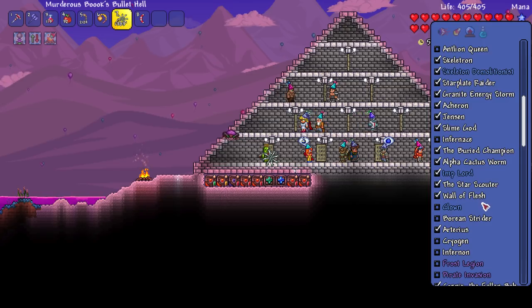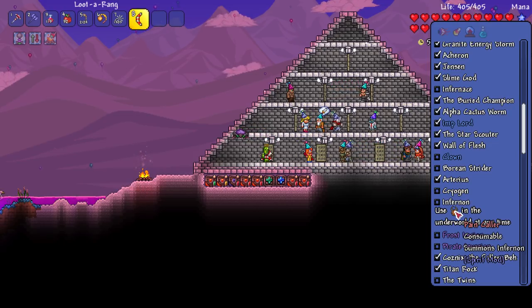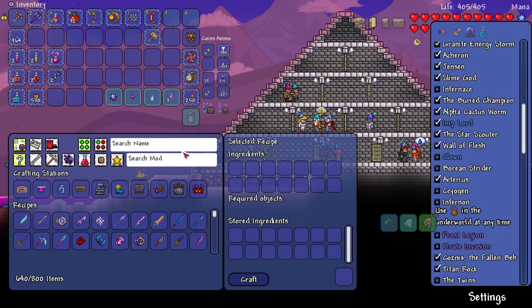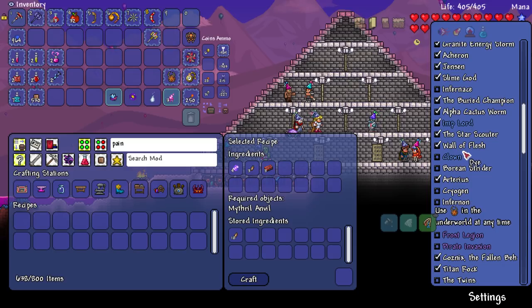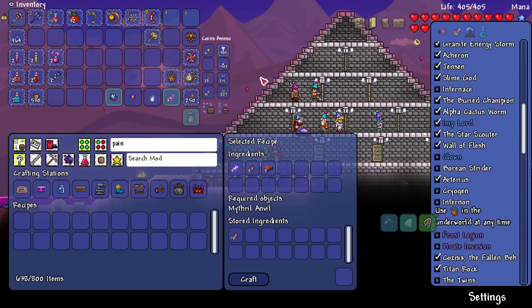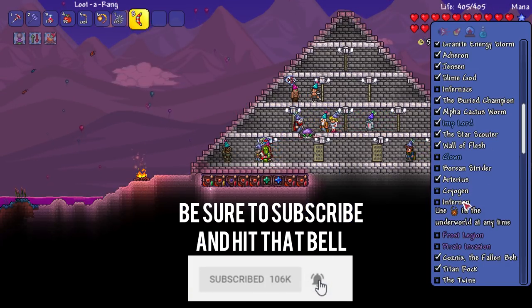Let's get working on some bosses again. We died yesterday to Infernon because he decided to spawn in the lava for the second phase, so I need to make another Pain Caller. I might actually be able to make one - there we go, right, that's what I always love to see. After we do Infernon we have to go back and do Cryogen. Cryogen needs to be done in the ice biome. After I've done Cryogen I'm going to stop using this amazing weapon - it's probably too amazing and needs a little bit of rebalancing.